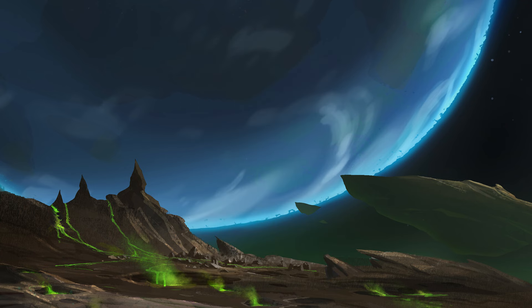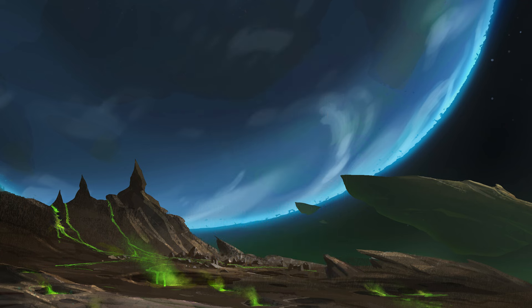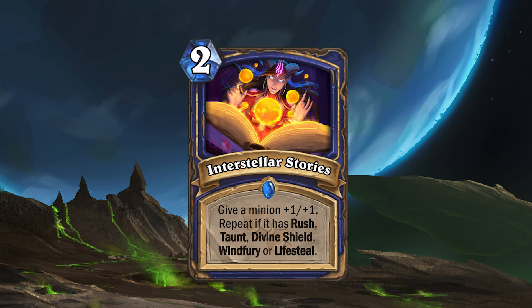The foundation for this archetype is the new legendary minion, Alakir Starlord. This new Alakir is a 6 mana 3-6 elemental mech with Rush, Divine Shield, Taunt and Windfury. Upon death, Alakir will spread all its keywords and his deathrattle to a random minion in your hand. The finishing touch for this new deck is the spell Interstellar Stories. This two mana spell will give a minion plus one plus one, and then repeat if the minion has Rush, Taunt, Divine Shield, Windfury or Lifesteal. The spell will repeat for each of those keywords the minion has, up to a maximum of plus six plus six.